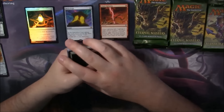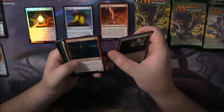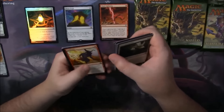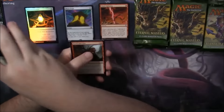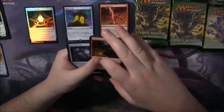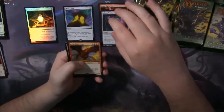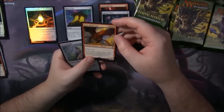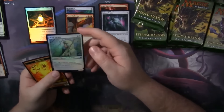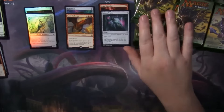Second pack. The sideways pack was good. Timber Watch Elf, Ashnod's Altar — not a bad uncommon. And a regular old Rorix Blade Wing as our rare in that pack. And a Foil Monk Idealist. We'll put all our foils together.